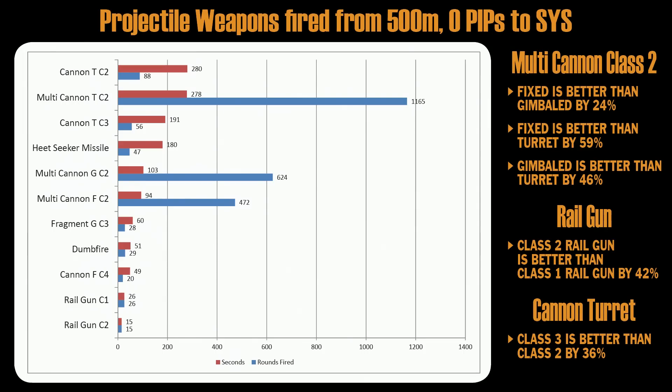On the right you can see some numbers. For multi-cannon class 2: fixed is better than gimbaled by 24%, fixed is better than turret by 59%, and gimbaled is better than turret by 46%.